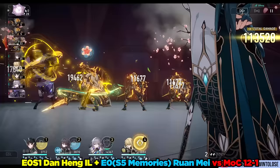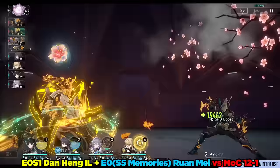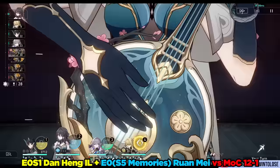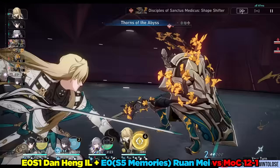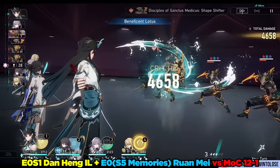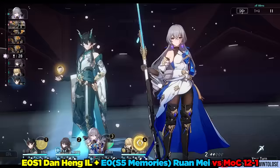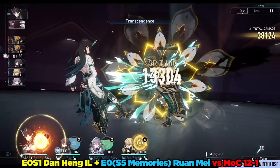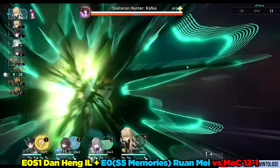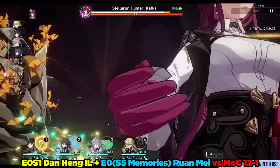I also noticed that Ron May has incredible synergy with Freeze, Imprison, and Entanglement. These delay enemies even further on top of her ultimate delay, leaving them in their weakness broken state for a very long time and providing your team defensive utility. Ron May was able to effortlessly support a hypercarry Dan Hung Imbibitor Lunae team to smoothly clear Memory of Chaos 12-1. As expected, the new limited 5-star character lives up to her expectations and is certain to age well as an incredible asset, since breaking the enemy is always a powerful and pragmatic option.